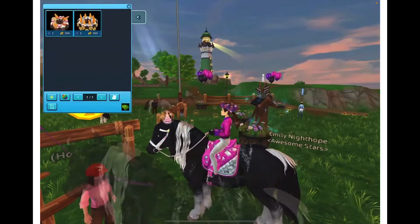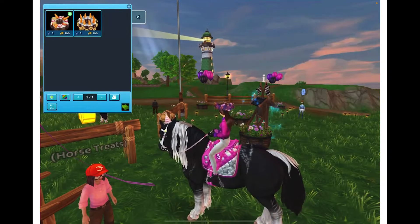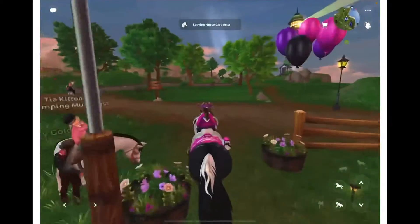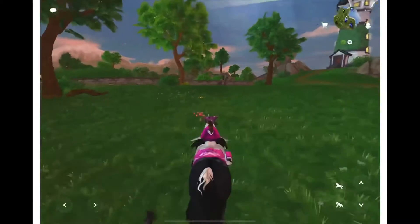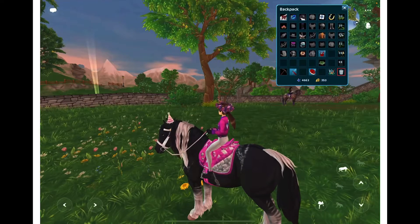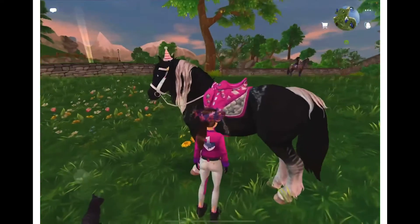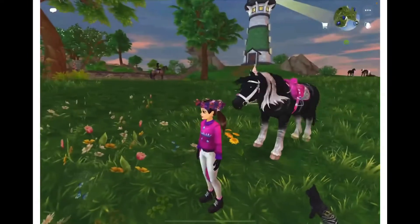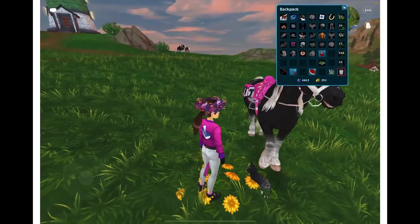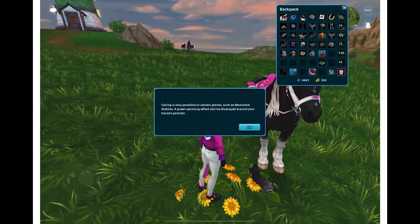I'm going to buy a horse treat so you guys can see what your horse does, because a lot of you haven't seen it and honestly neither have I — I don't always have cake on me. We're going to check out the cake in this area. I've heard there are glitches where when you get off the joystick it sometimes switches to the horse's point of view and you can't turn properly. Okay, we're going to open this and give it to our horse.